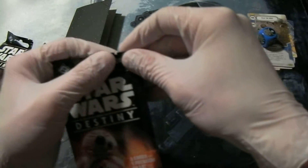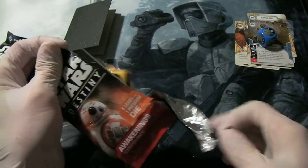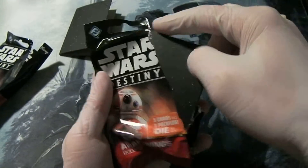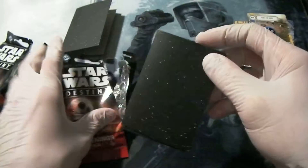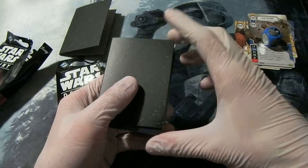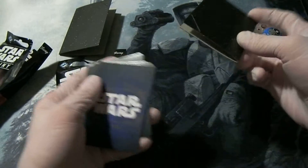Now let's open up booster pack number 2. Got that nice little notch in there so you can easily open them. Don't look at the die — of course every die has the image of the rare on it. If memory serves, we turn this upside down — there we go.